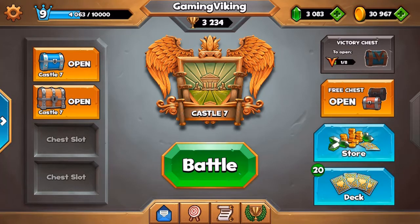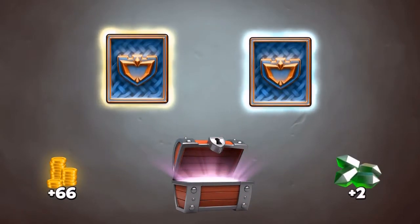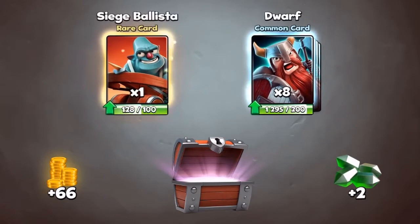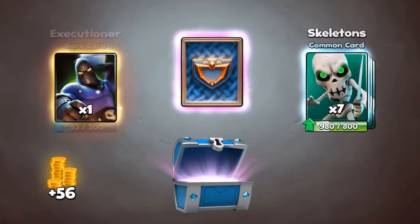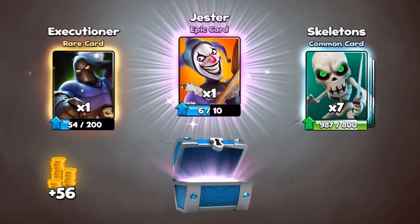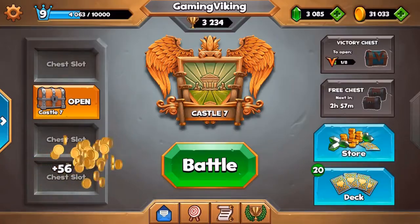We also got some chests to open. We got 1 free chest, 1 silver chest, and 1 great chest. Here is the silver chest — we got 1 rare and 1 common. Nothing special there. The great chest has 1 epic in it, let's see which one it is. We got 1 yesterday — we need 4 more to upgrade that to level 4. So that's really good.